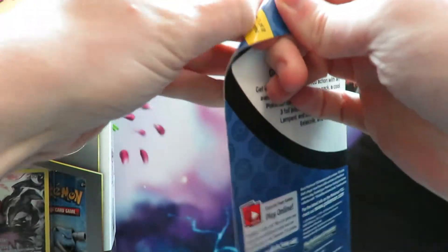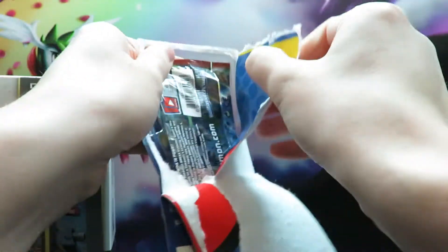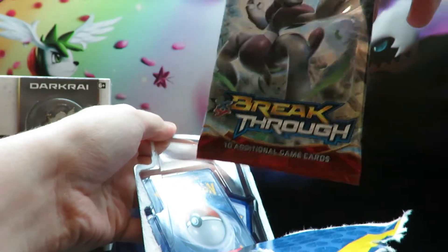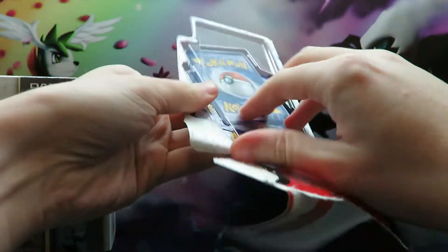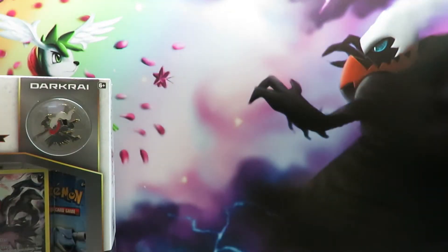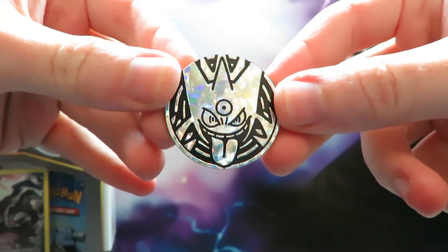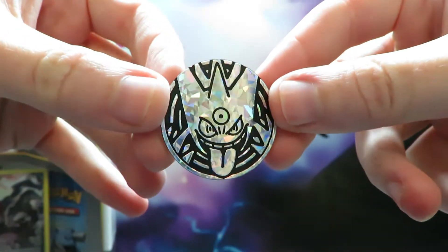So we shall get this open first and see how lucky we're going to be. And it is Breakthrough — we have our Mewtwo pack there. There is our Gengar coin. That is an awesome coin, probably my favourite I've got so far.